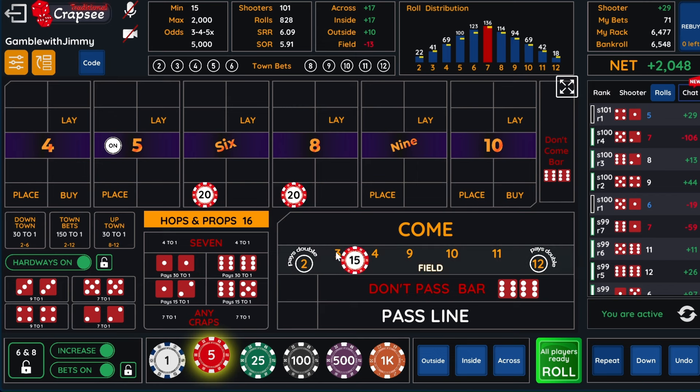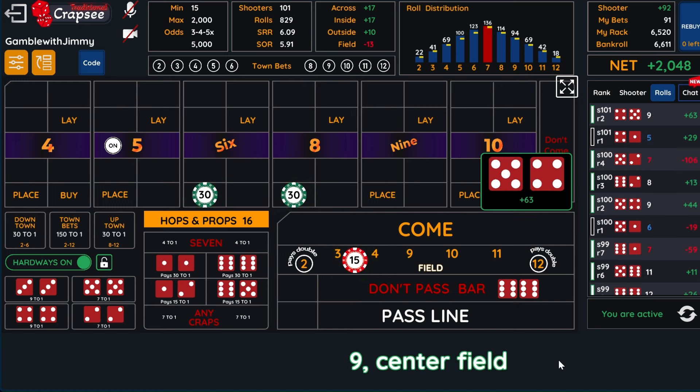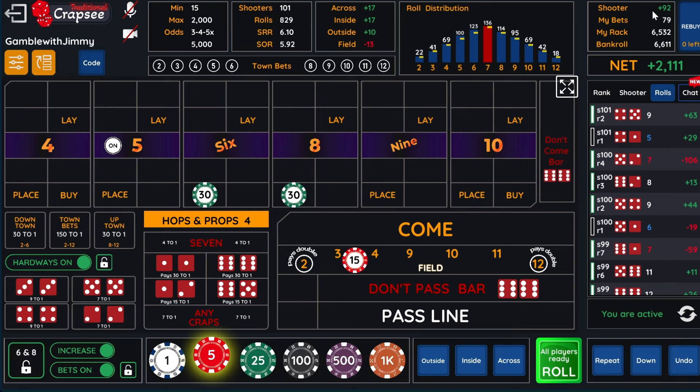Now we have a problem — this is 15 and 15 is 31; these are not enough money. You have to add your hop total and this total — whatever that equals, this bet needs to be that size. That's really good for us because we get the field and the nine hop. We won $75 minus the hops. So now look — we went from $17 to $92 on this shooter, and we're back building up our bankroll again.